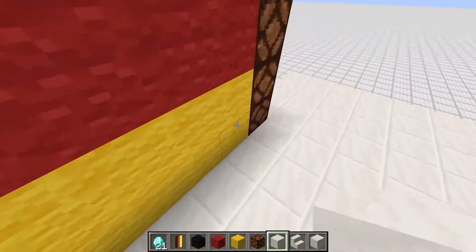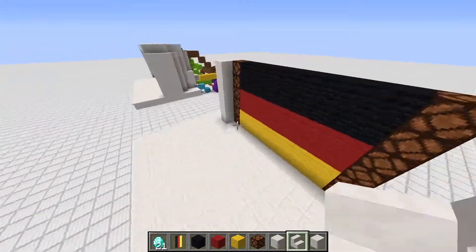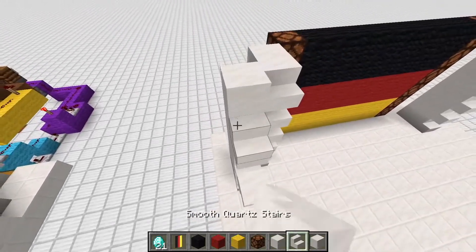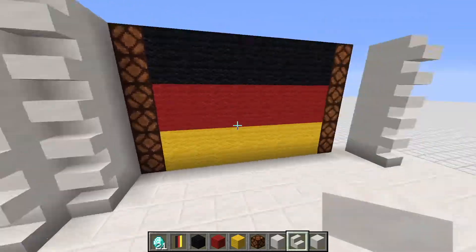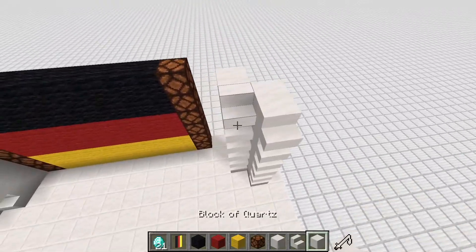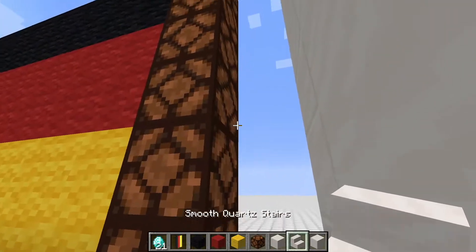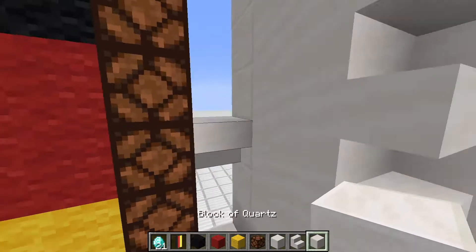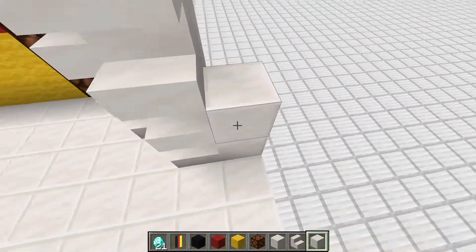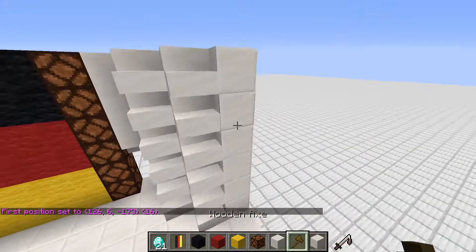Here's the German flag. Now grab some smooth quartz, start at this block and build up to the top, then do the same on the other side leaving one gap. Add some quartz stairs for a little decoration, then more smooth quartz, quartz stairs, and normal quartz blocks to complete the walls.